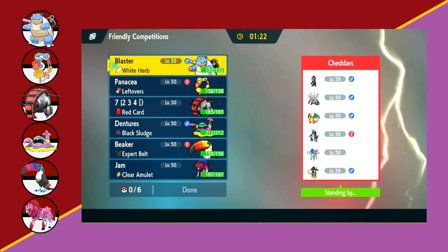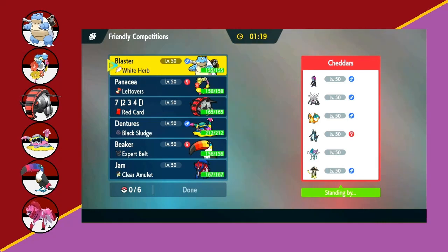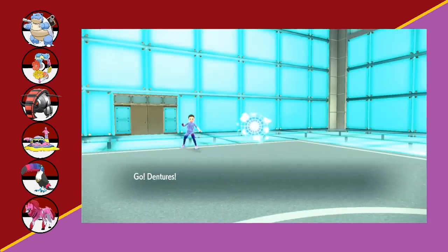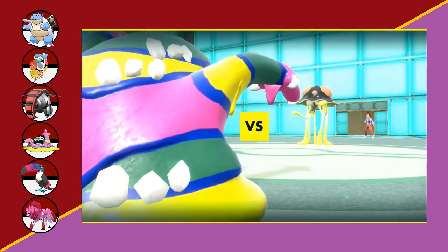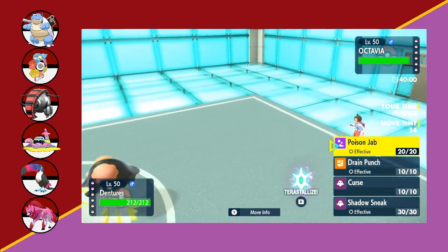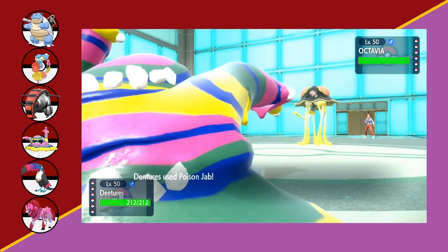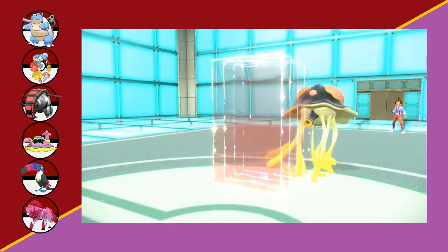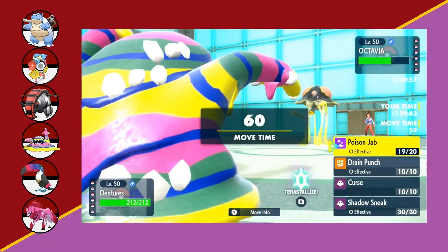I wanted to send out Blastoise, but since I can't, I looked at Muk and thought there's nothing that feels super great here, but Muk can pretty much take a hit from whatever comes out, so I decided to throw Muk out and see what happens. I really had no clue where to start. The Toad Scroll comes out and I'm thinking it probably wants to put something to sleep. If anything wants to go to sleep, it's Muk — so I go for Poison Jab to fish for a poison. I don't get it, but it sets up Reflect, which tells me what kind of set this is running.